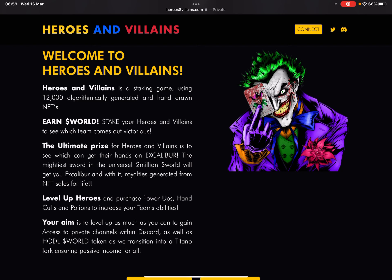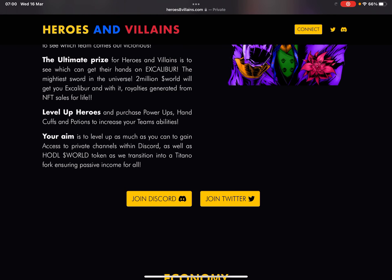Handcuffs will allow your villains to more easily steal a mint — that's a brilliant little quirk. Villains are very rare, but your aim is to level up as much as you can to gain access to a private channel within Discord. If you get a hero to level 100, you get access to a private Discord channel.